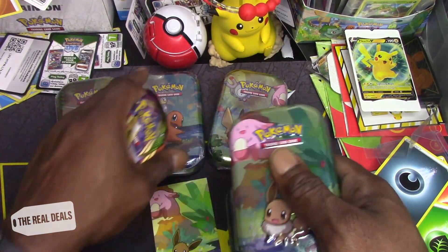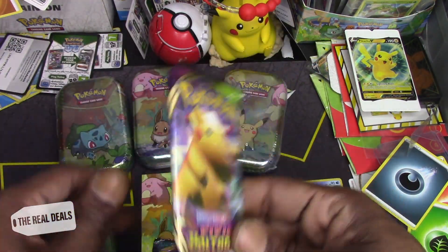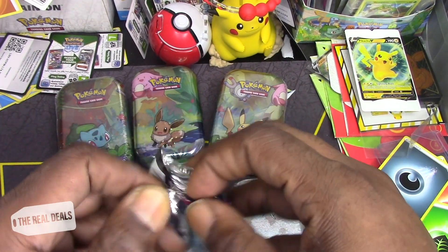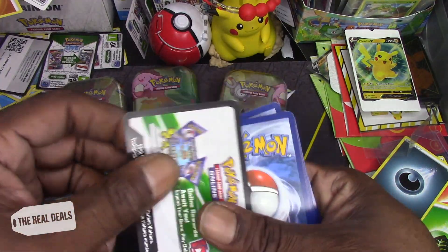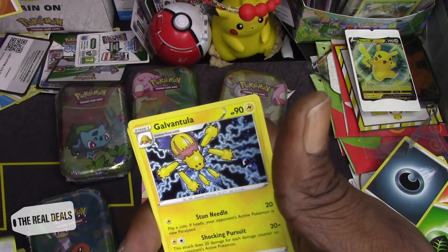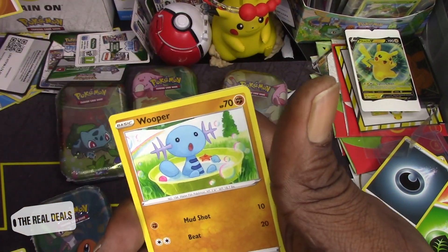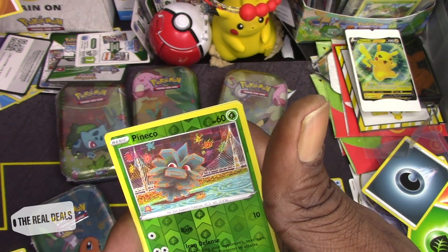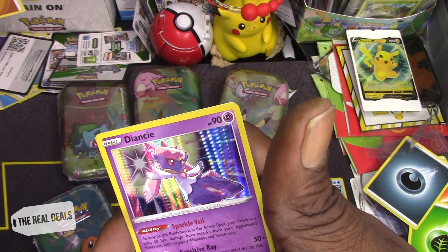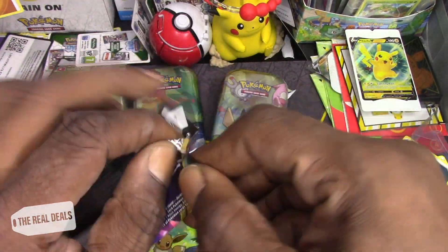They're Vivid Voltage and Darkness Ablaze. Let's get right into it — Vivid Voltage. Good code card, one two three. We got that hollow Rocky Helmet, Clavutula, Blitzel, Slugma, Beldum, Milcery, Whooper. We got that reverse hollow Pinceco and a Diancy hollow — graphic rare. Here we go, Darkness Ablaze.